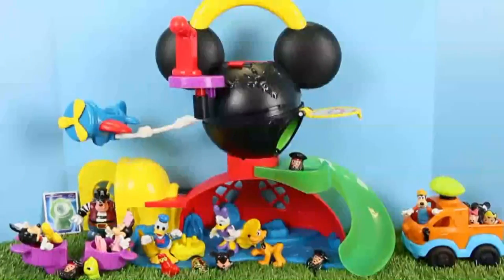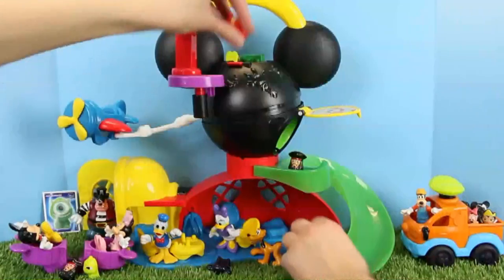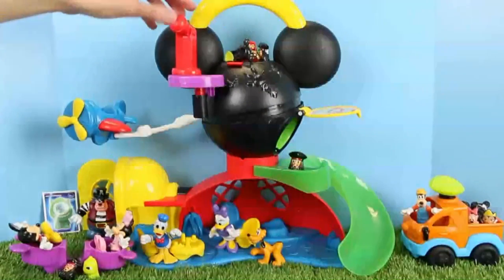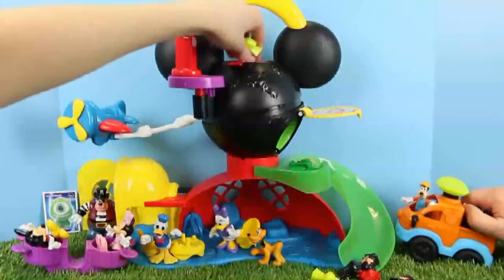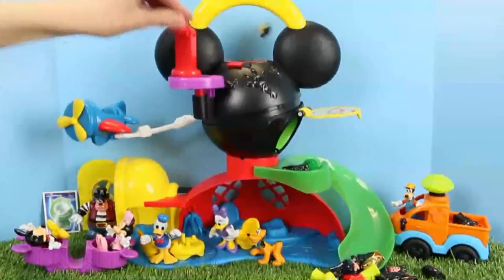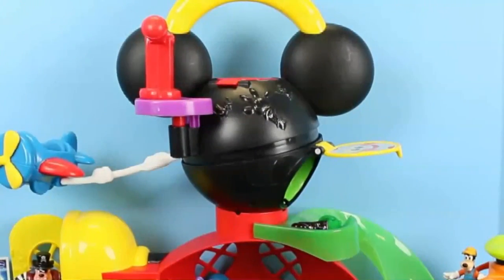Now let's do something really fun with our Wikis — I'm going to load them all up, even Sebastian, we got him in an earlier video, on top of the clubhouse and have them slide down. Whoa! That was pretty cool, let's do another set. The Evil Queen won't go down — she's like popping, she's difficult.